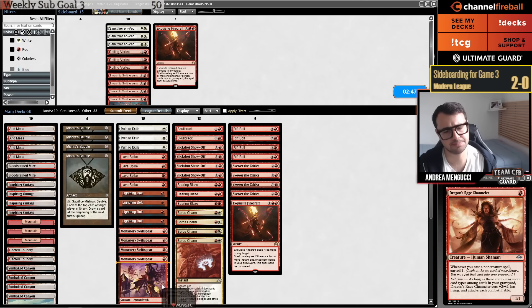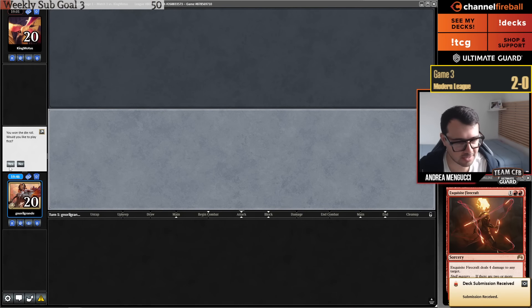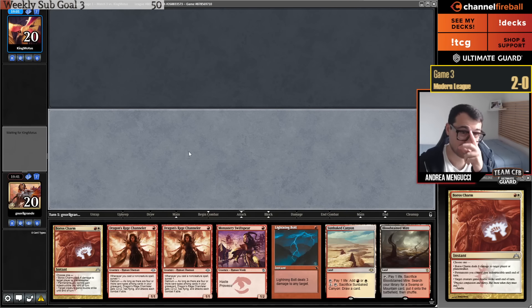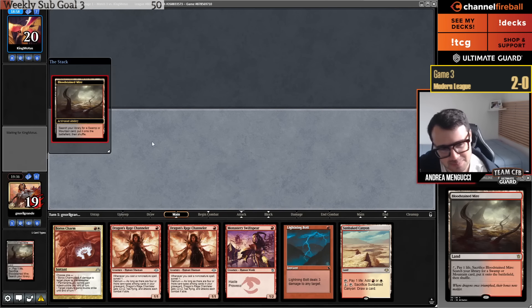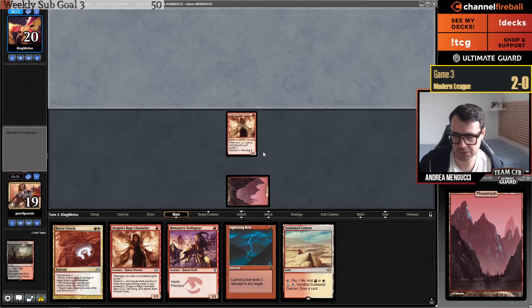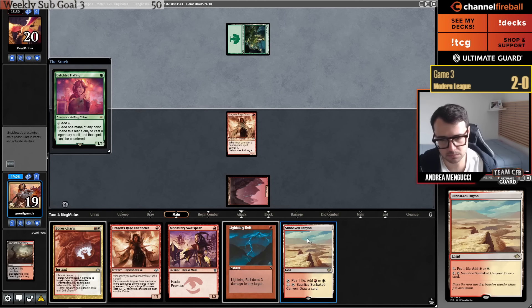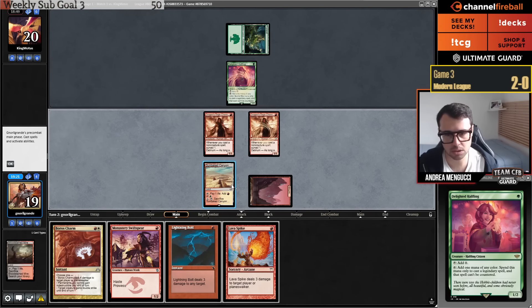I'm going to go with Channeler, and then I think I want to bolt the Delighted Halfling. I'll bolt the bird. Let's see if I get Delirium — I need to get lucky to get Delirium here, but it can happen. This is too good — you can't throw away a Lightning Bolt with this deck. They have the Underground Mortuary — the Yawgmoth deck plays two copies of that.